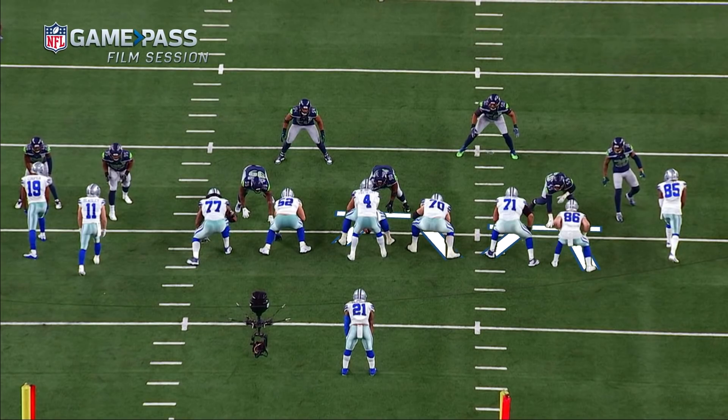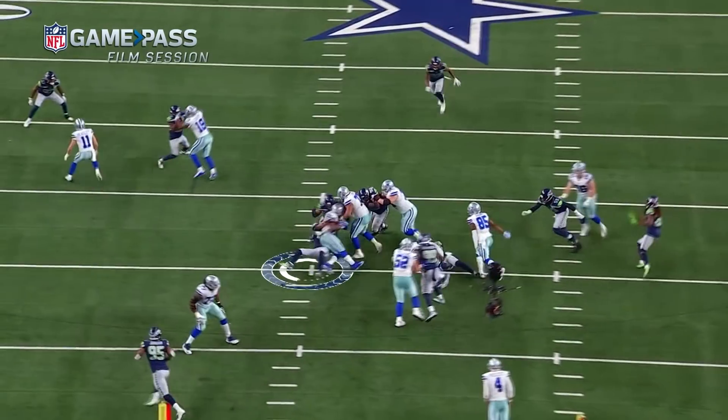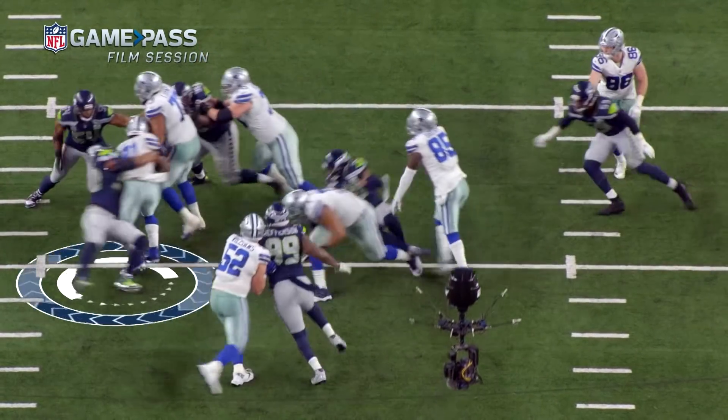We call this a crunch play. As a linebacker, you see how they're double teaming on our nose right there? You got to shoot this gap right now to take that double team off of them, or they'll constantly drive them off the ball. If you stay back, that's what they want — they want to drive the down man into your lap. So you take the double team off by attacking. You shoot your gun, and the tackle's supposed to get me. It's a no play.